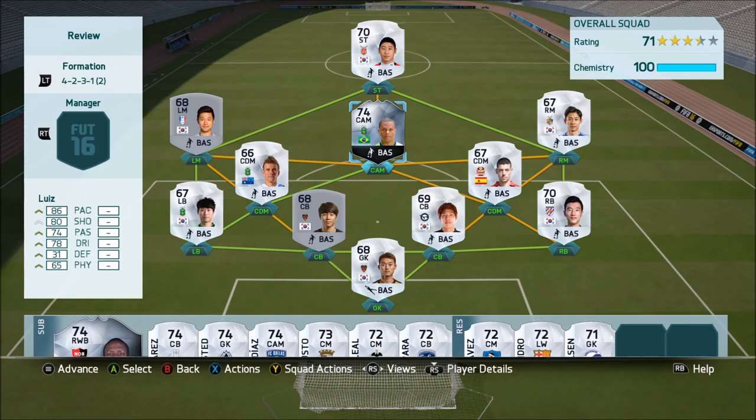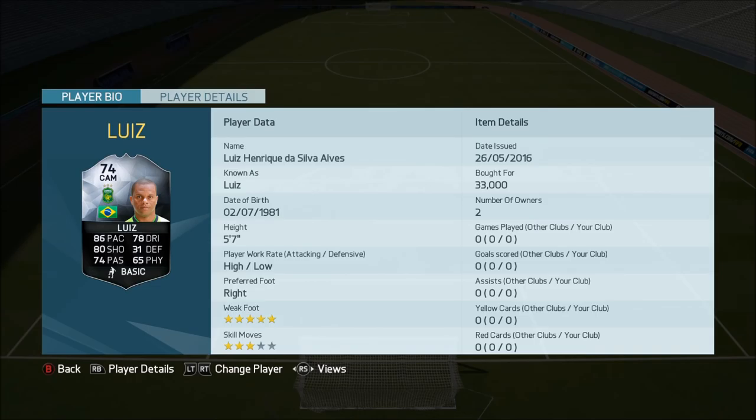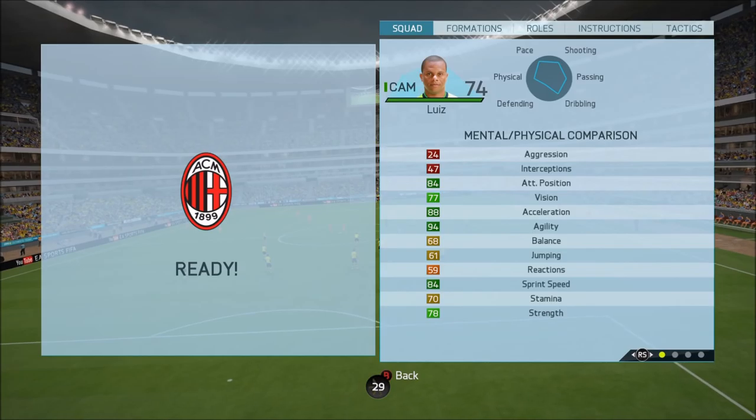Having a decent CAM to play that key role is absolutely vital, so was Luis that player? Well, we're going to find out. I don't really know a great deal about this player. Brazilians aren't used as much as they have been in previous FIFAs, but they are making a little bit of a comeback. He's got 86 pace, 80 shooting, 74 passing, 65 physical, and 78 dribbling. Five-star weak foot is awesome, but only 3-star skill moves. He's sitting at around 33k.